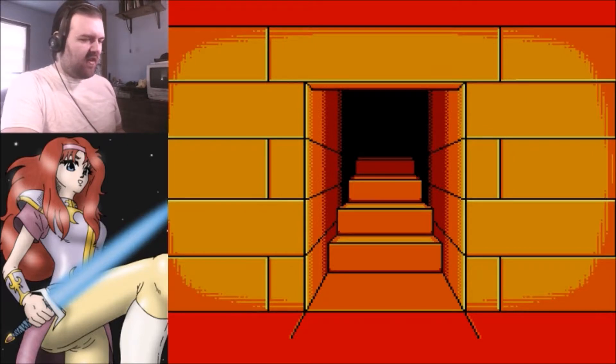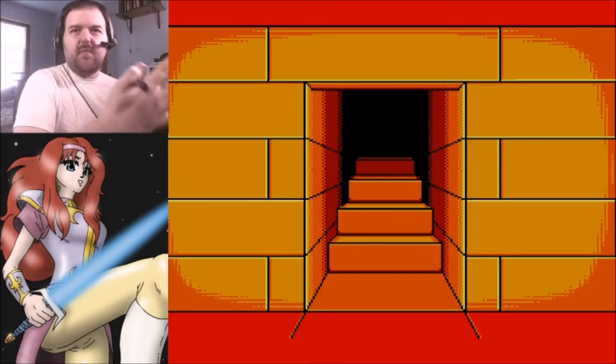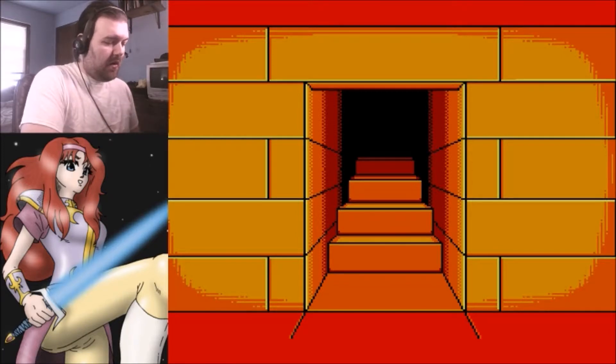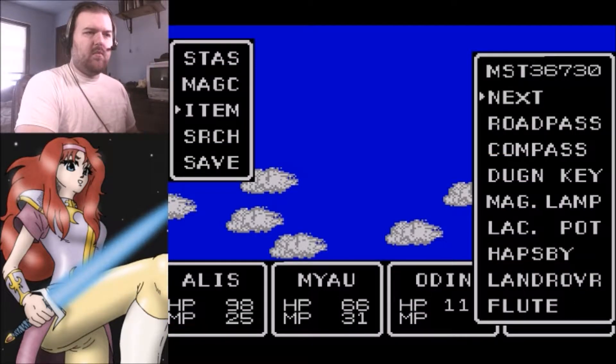God damn it, there's a sixth floor. Good thing there's space on this page. So, three basement floors and six above-ground floors. Whatever - I'm ready. I don't think I can actually use the Laconian Pot. Let's try the Crystal - no need to use it.